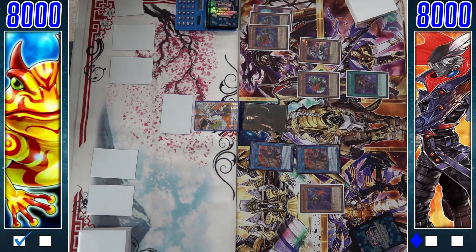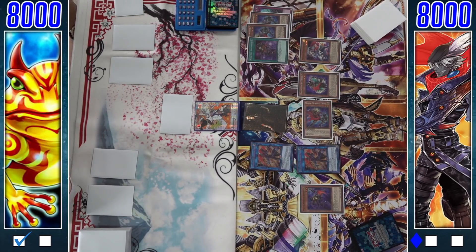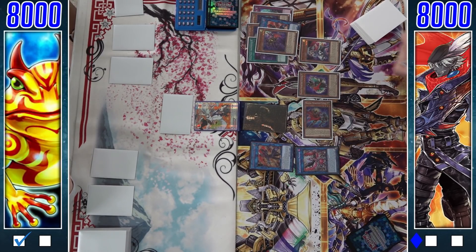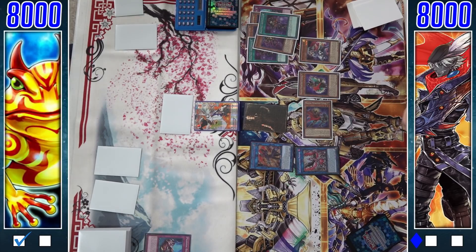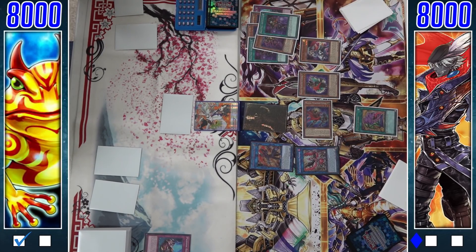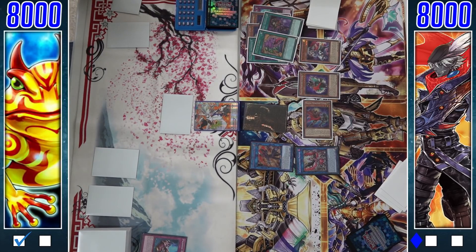He activates Steady Hands, which doubles the attack and defense of a monster he controls, targeting either the Kid Brave or Max. He activates one of his Muskets to summon another copy of Caspar, then links off Max and Kid Brave into a copy of Phoenix — co-linked — discarding another card which might have been another copy of Steady Hands. Phoenix hitting Olenoids, which is a good example of hitting a card they cannot chain since there are no valid targets on the opponent's side. Desires is then activated and Caspar responds to search a Desperado.